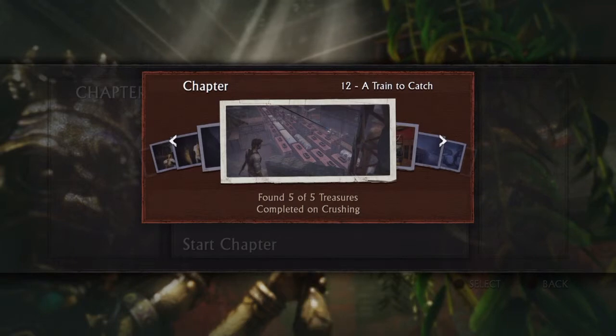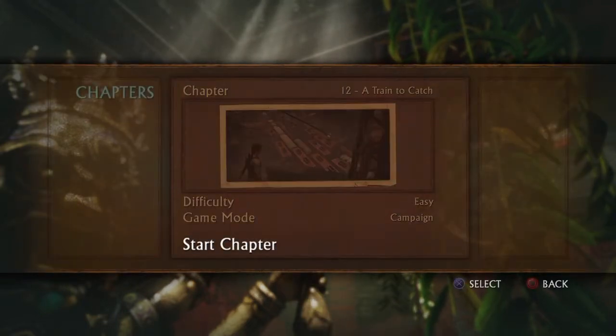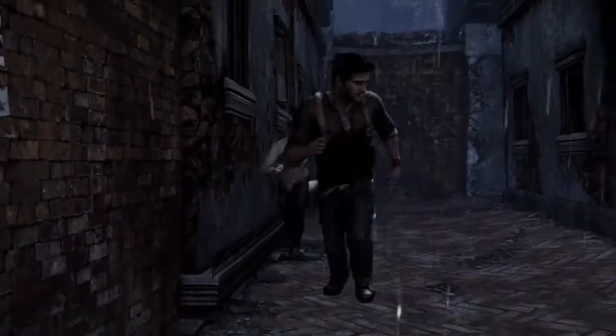Now to do this you need to have unlocked the RPG as an unlockable reward weapon. You do that by collecting all the treasures in the game and the strange relic. So if you haven't unlocked them already you won't be able to do this. Once this movie has skipped by I will go into the rewards menu, select the RPG as the unlockable weapon, and you'll see how easy it is to unlock the trophy at the beginning of chapter 12. Thank you for watching.